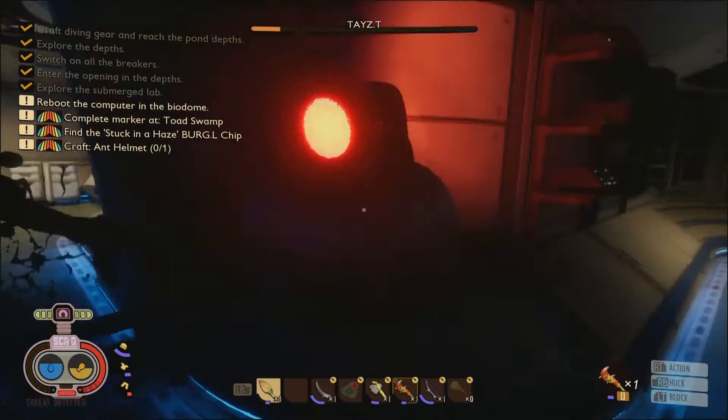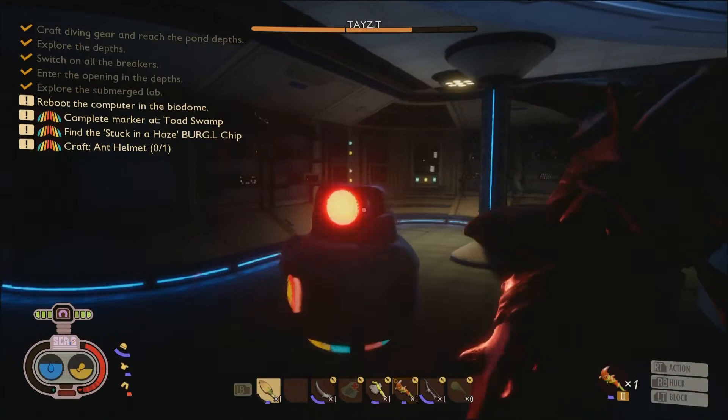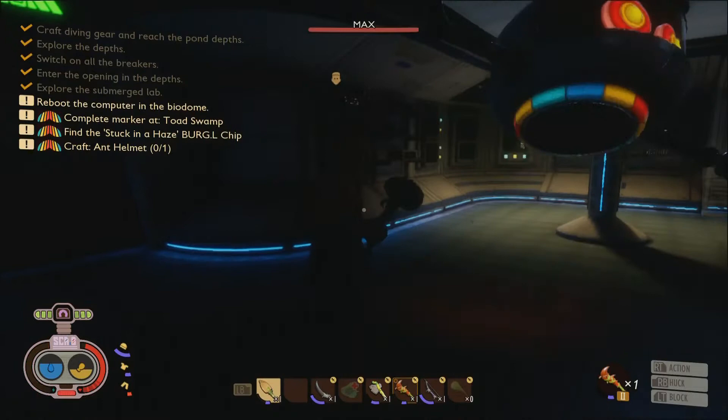Once you hit all the buttons, you'll be able to enter the lab. Then just do normal lab stuff — explore, go from room to room, collect all the documents, the tapes, the burgle chip, all that good stuff. You'll eventually come to a little dome area.